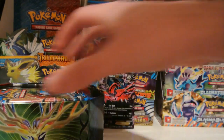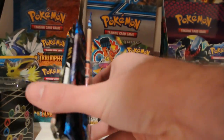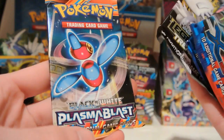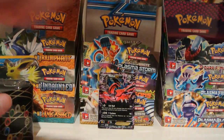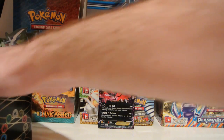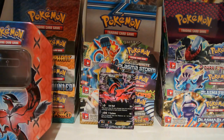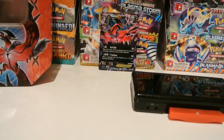Our 4 packs are 2 packs of X and Y, 1 pack of Legendary Treasures, and 1 of Plasma Blast. So we'll go oldest to newest. I'll put the tin in the background as well as put a DS down, and let's see what kind of pulls I can get.